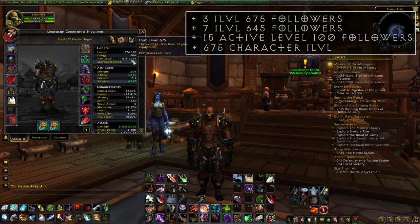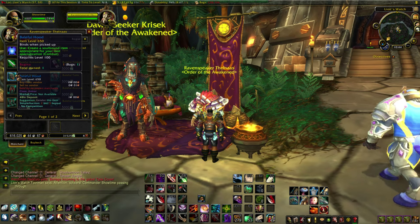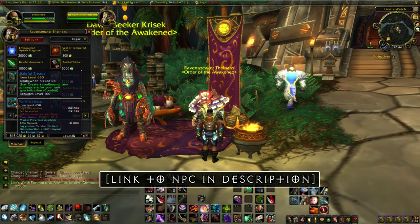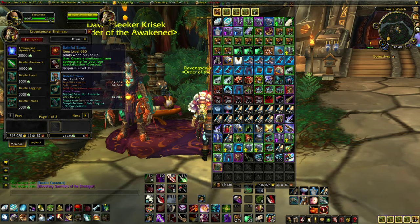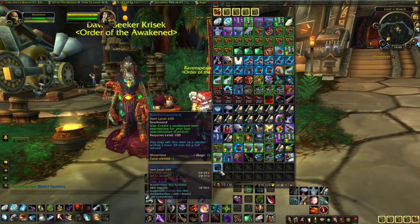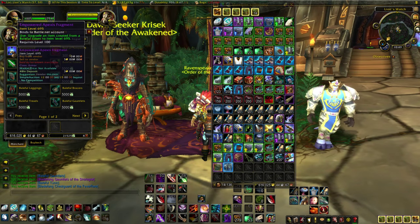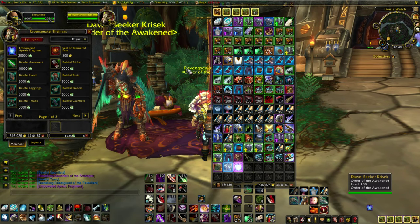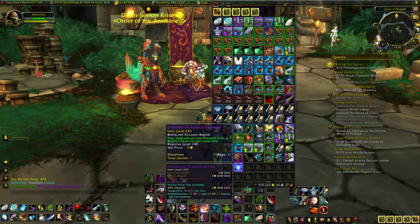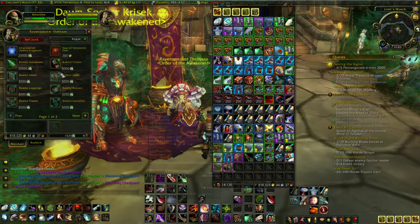The character item level requirement is the most time-consuming, especially if you have a lot of alts, but you can actually use Apexis Crystals to help reach it. There's an NPC in Tanaan Jungle named Raven Speaker Thil'nas — he's part of the Order of the Awakened, the same faction that sells the Blazing Firehawk. He sells gear tokens you can buy with Apexis Crystals for 5,000 crystals each. They have an item level of 650 and have a chance to proc up to 695 when used. You can also buy something called the Empowered Apexis Fragment for 20,000 crystals, which you can use on any one of these tokens to guarantee it raises to item level 695. It's also account-bound, so you can send it to your alts.